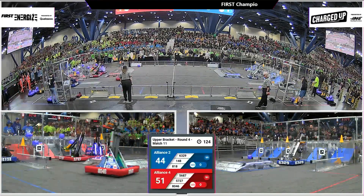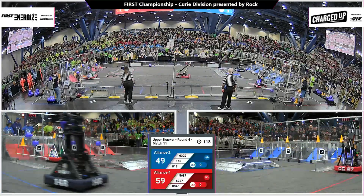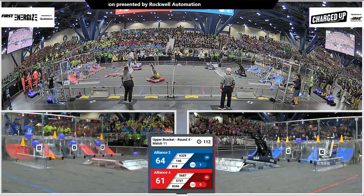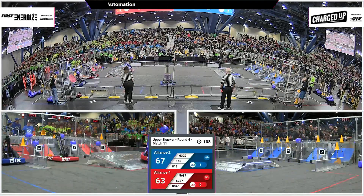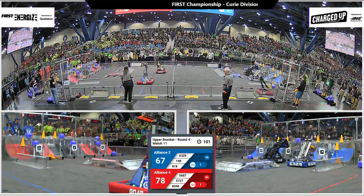Outliers tossing a cube up into the second row right there behind them. Omega Bytes and Laker Bots over on the Blue Alliance — 818 — putting a cone in the top row. 148 Robo Wranglers putting a cube in the top row. One link completed now for the Red Alliance, one link completed now for the Blue Alliance.